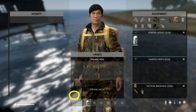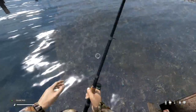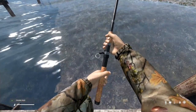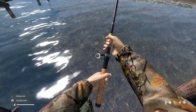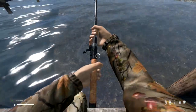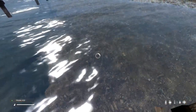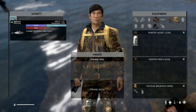Let's use the normal hook I found earlier — and as you can see, no bait. Just cast off and wait for the splash. There's the splash, let's see what we got. A tasty mackerel fish.